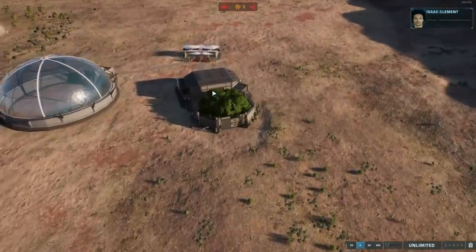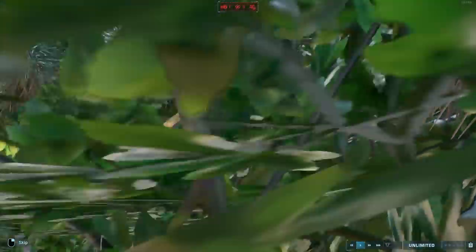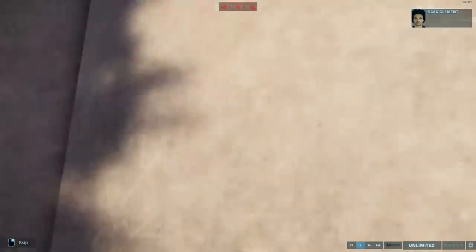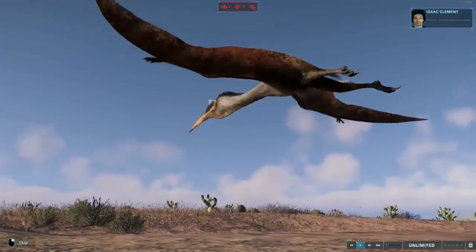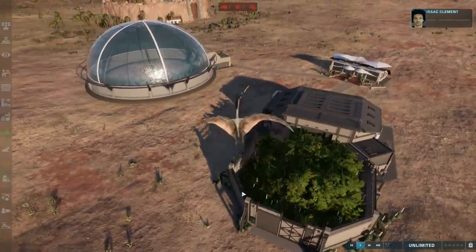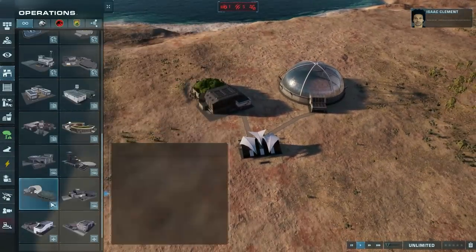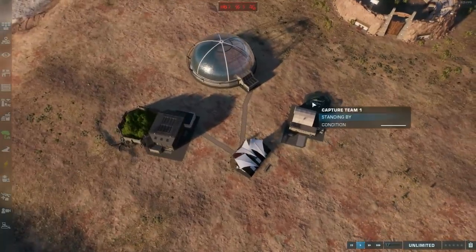Let's also release the Quetzalcoatlus. The Quetz goes through a wall — we all go through a wall; walls mean nothing to us, they have no power here. And there you have it — just like that, the Quetzalcoatlus is now in your park, which means you're free to, oh, I don't know, wreak some havoc on a helicopter, I suppose.